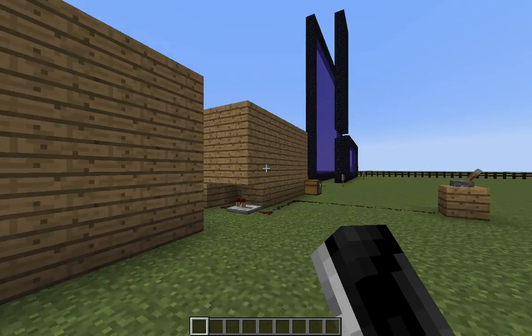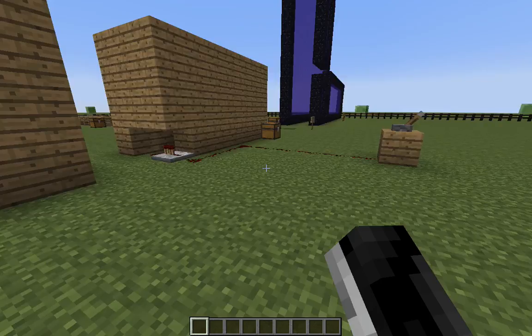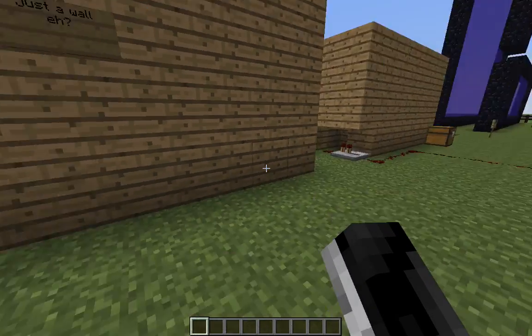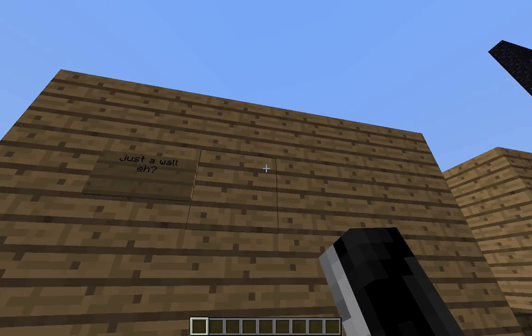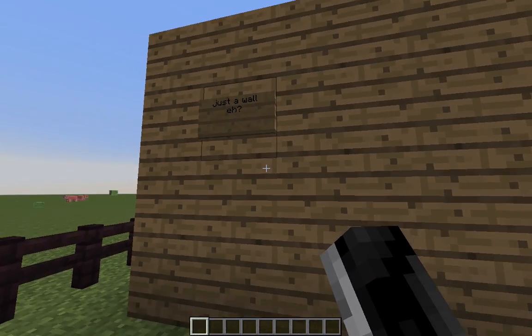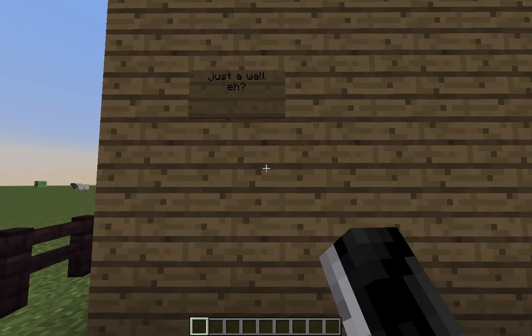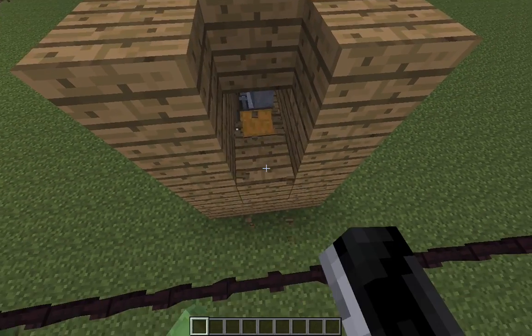Number 6. Have you ever wanted a hidden chest, but just hiding it behind a wall with a lever or something wasn't working out for you? Well, see this perfectly wooden wall here? Say if I wanted to have a chest here — well, here's a chest. Here's how it works.